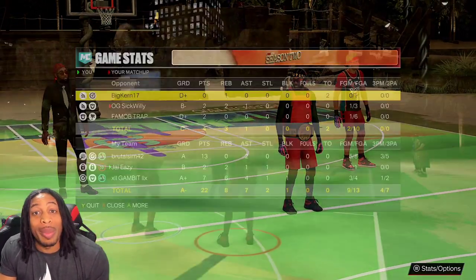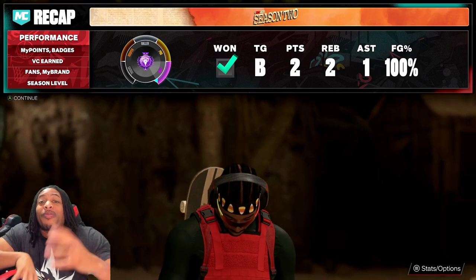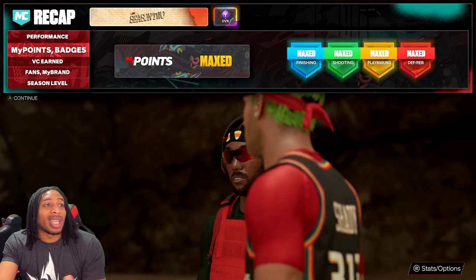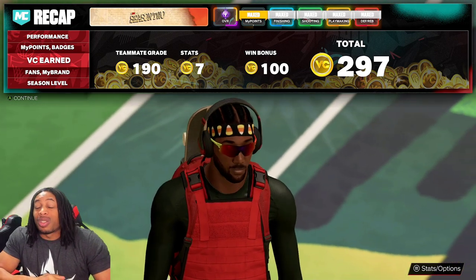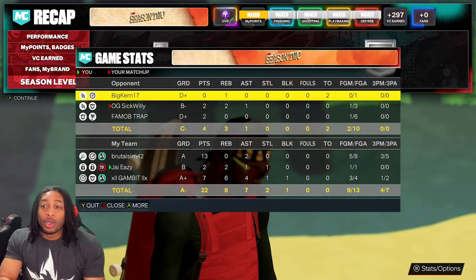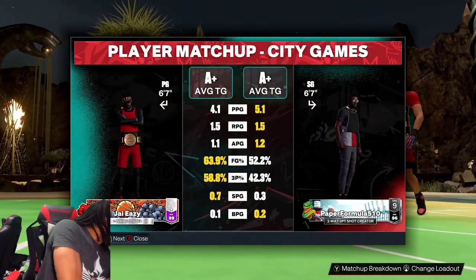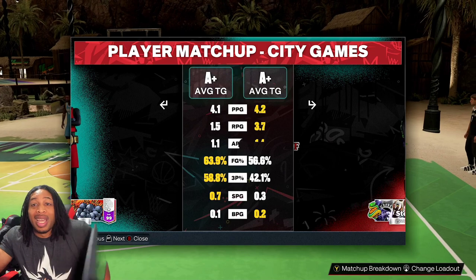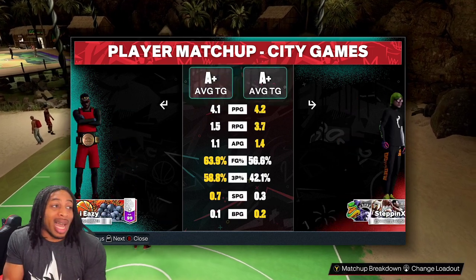Anybody that says don't do meta content first — how can I get people into the channel if I'm not doing what is already successful for everybody else? I understand Zack is already up there, but it doesn't work like that brother. You got to do what everybody else is doing first, put your own spin on it, put your own flavor. Then I can do news, jump shot videos, raising with randoms, writing on the board — stuff nobody else is doing. But people don't even really watch those videos if you don't have a big enough audience yet.